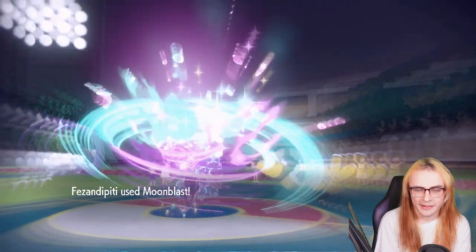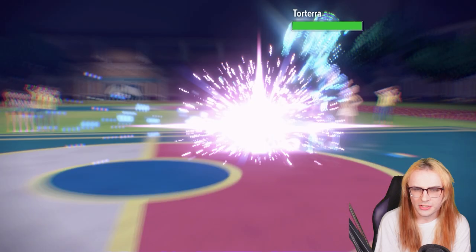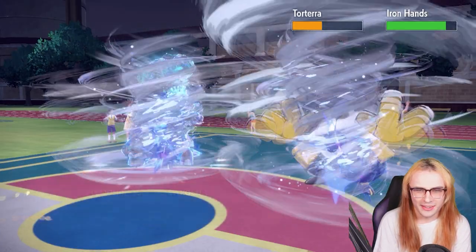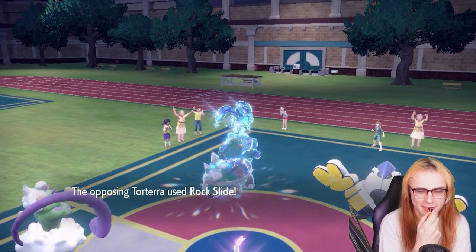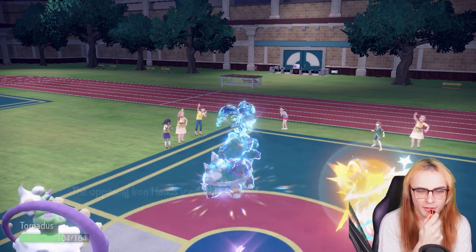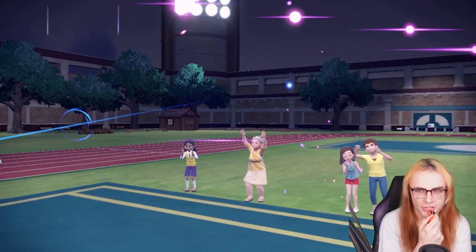I'll go for Bleakwind Storm and Moonblast into Torterra — I need it dead. Torterra is definitely their best means of winning. I do about half damage but then Torterra dodges Moonblast — are you kidding me? My opponent dodges so many moves today. Rock Slide goes off and that takes out Tornadus. Definitely a little scary, but we can manage. I'll bring in Fluttermane at this point.